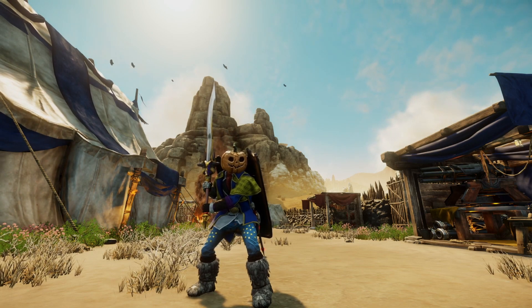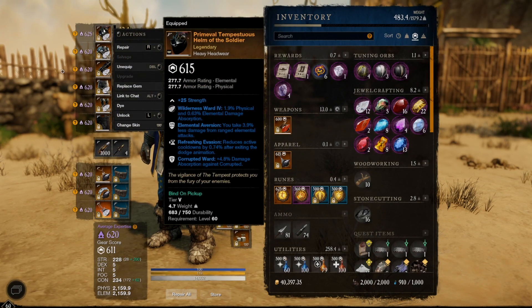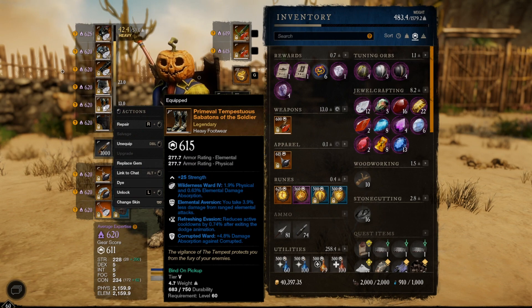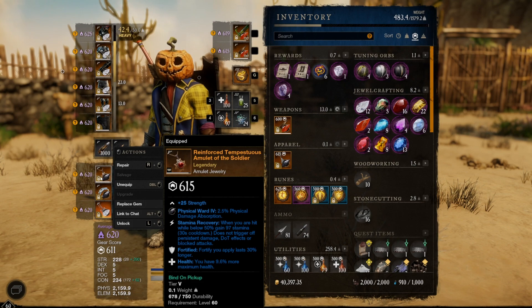I'm going to share what's been working for me with this build. Let's get into the gear first. Looking at the armor, I'm currently wearing my corrupt ward fit. I do recommend for anyone — for dungeons, especially mutated dungeons — whether you're a DPS, tank, or healer, having the ward gear will keep you alive a lot longer. Each piece reduces your corrupt damage by five percent, so that's a pretty big reduction.